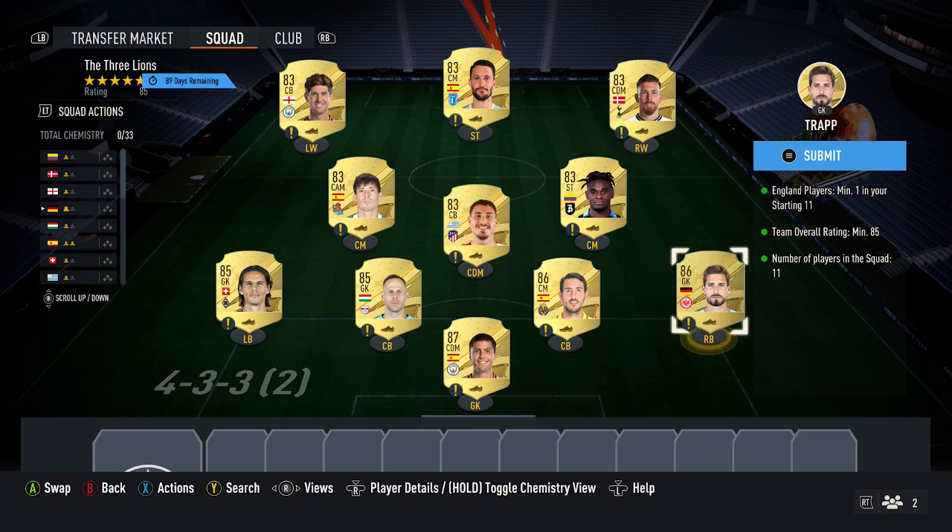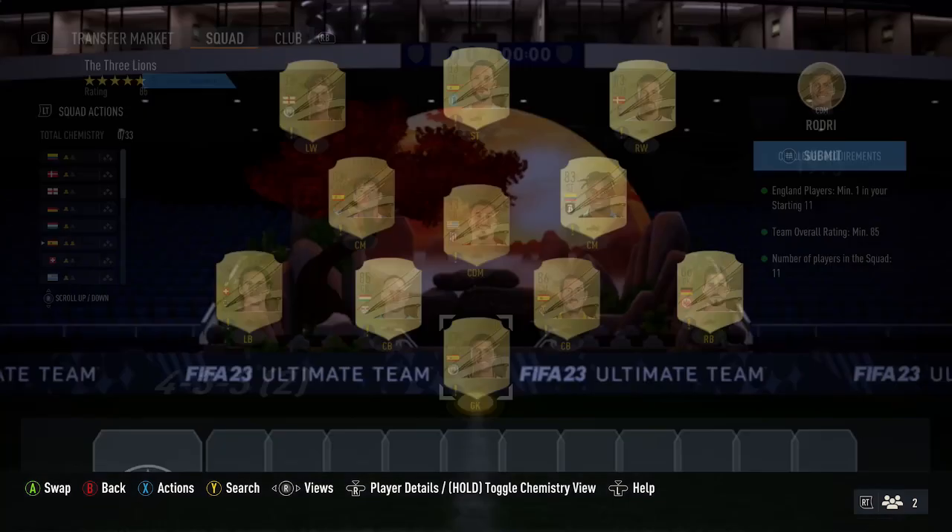Then pick up two 86-rated cards — Trapp and Parejo — currently both around 11,000 coins. Then two 85-rated cards — Golaski and Sommer — both around 7,000 coins. Then six 83-rated cards around 900 coins each: Jimenez, Zapata, David Silva, Stones, Luis Alberto, and Hoiberg. Make sure you include an English player — Stones is one of the cheapest 83-rated cards and ticks off that requirement. That completes that squad.